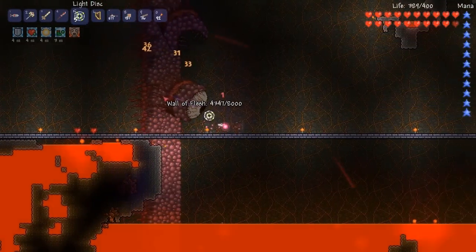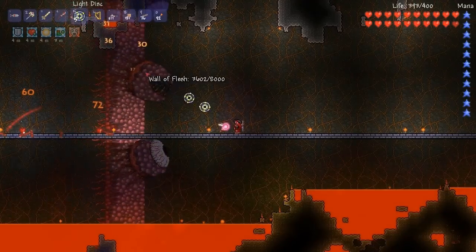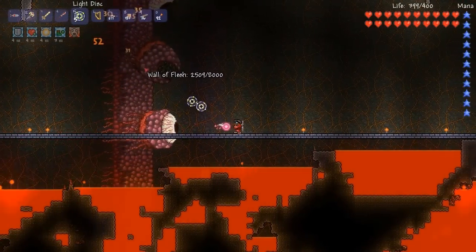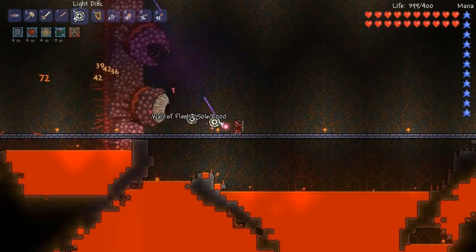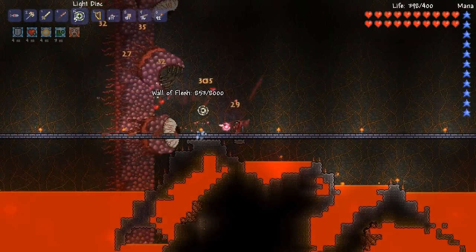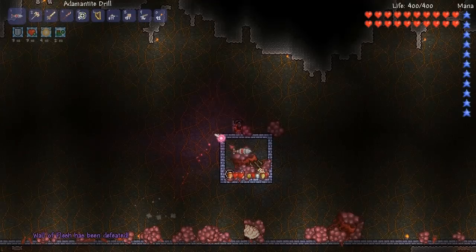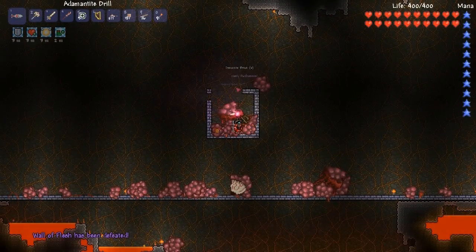Maybe this is a good little task — which weapon and gear setup does the most damage per second? Maybe I should put a little sign next to each of the obsidian brick rooms that all this spawns in. I don't have any signs on me and I don't really feel like doing that. Alright, what do we get this time? Another sorcerer emblem.